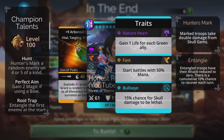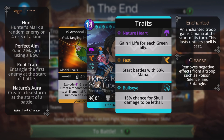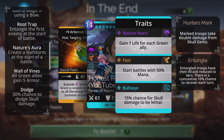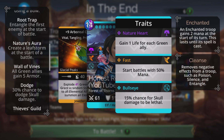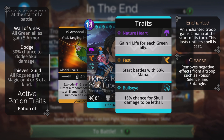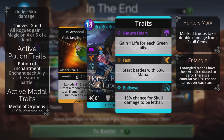Hunters Mark a random enemy on four of a kind — they take double damage from skulls. Root Trap: entangle the top troop, keeping you safe from skull damage. We start with a Leaf Storm anyway, and when we cast this weapon we get another one. Wall of Vines: all green allies gain five armor. 30% chance to dodge skull damage.